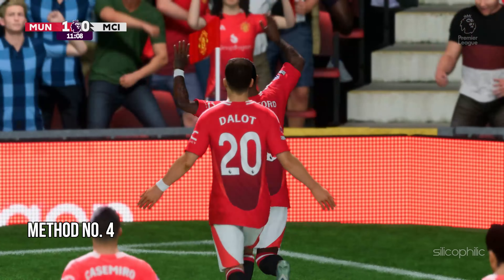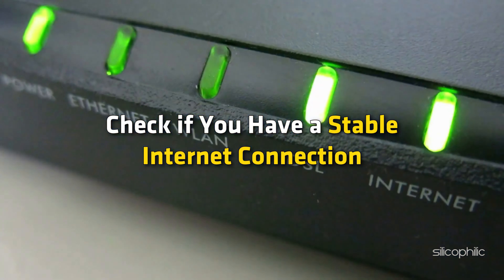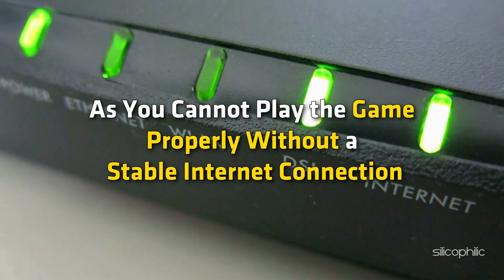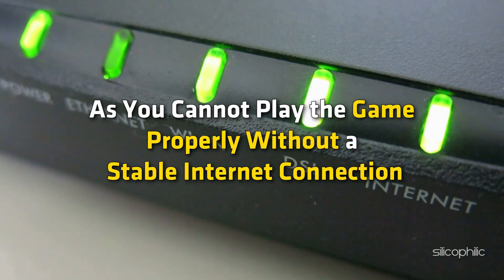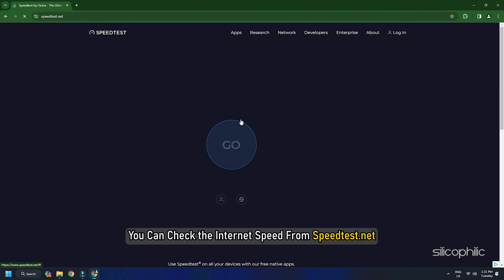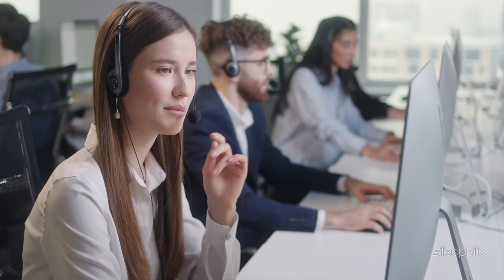Method 4: Check the internet connection. The next thing you should check is whether you have a stable internet connection. Having a stable internet connection is important as you cannot play the game properly without one. You can check the internet speed from speedtest.net. If the internet connection is slow, then contact your service provider for help.